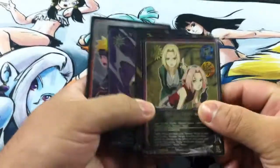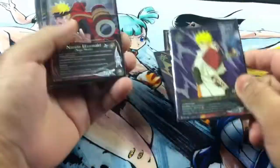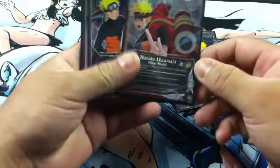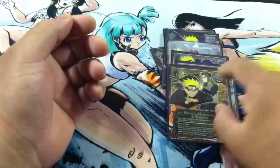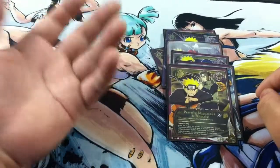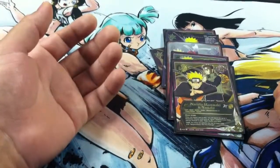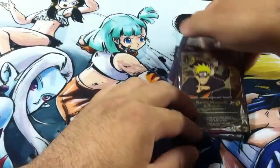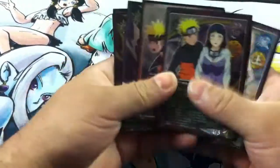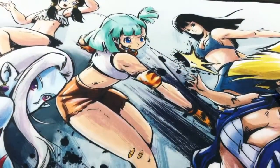And then for the extra deck, I got Tsunade and Sakura, of course. Sage Mode. Hokage and Naruto. Another Sage Mode. Hinata and Naruto. Hinata and Sakura. And then Naruto and Yamato — this is just there in case there's some situation where I might want to play it. I mean, there's really no reason to, but I have the two characters in the deck, so why not? Alright, that's it. Thanks for watching.